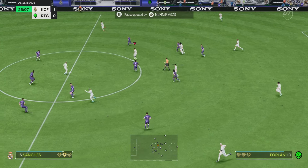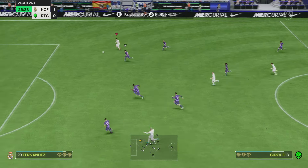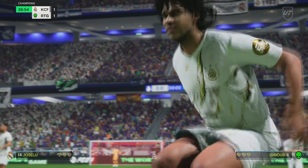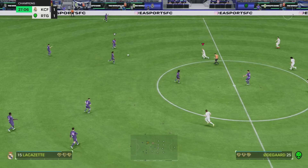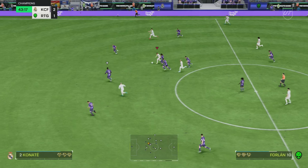There we go — Forlan with a lovely through ball, we're in behind, ball around the keeper and a lovely finesse from Forlan. That's literally all we've been able to do in the first 26 minutes. Coming in deep, picking up the ball, turning with a perfectly weighted pass into Jeru. What a through ball and counter-attack — great finish from Jeru as well. Great hold-up, lovely turn.